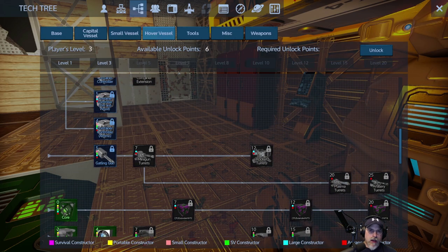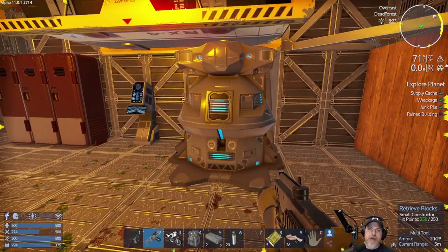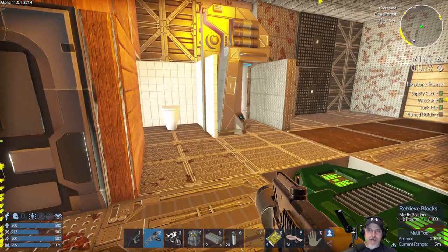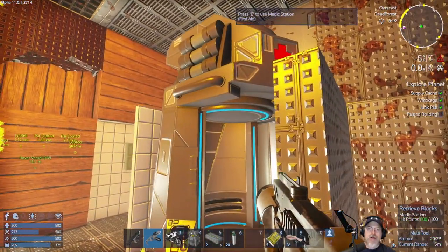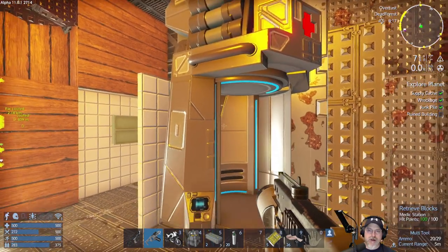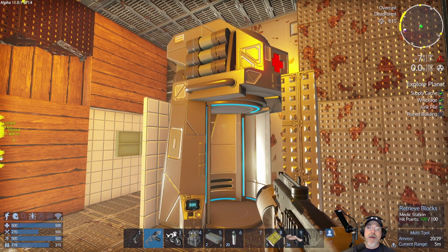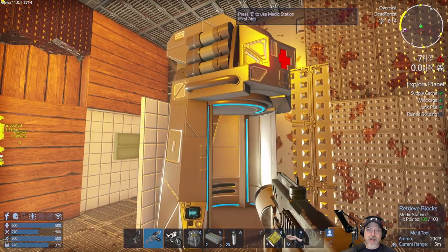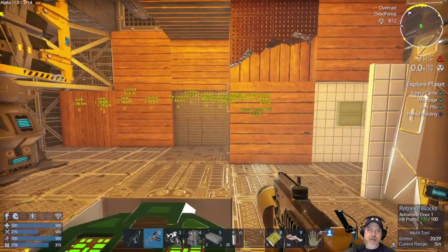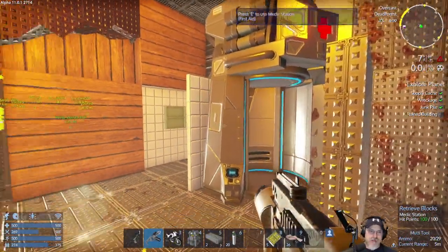I found a small constructor — I believe I found it in one of the supply caches. I also found a medic station in a POI. It wasn't labeled as a medic station; it was another type of medical station, kind of attached up in a corner on the roof of a dark building and I barely even noticed it. But finding it has been fantastic because now we have an actual medical station.